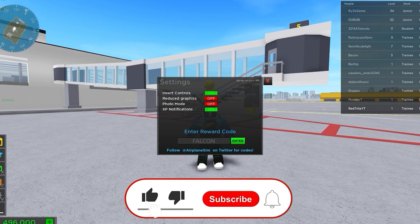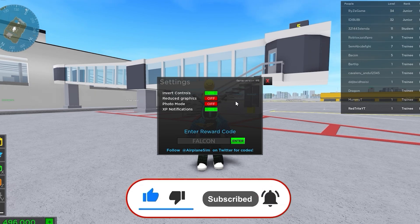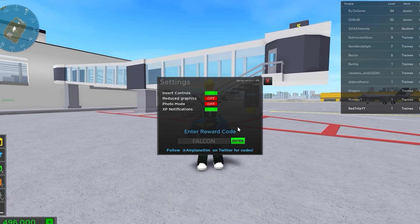This code is absolutely amazing and it's called Falcon. Falcon is actually 30,000 cash — it's one of the latest codes, so make sure that you redeem it, because this game doesn't put that many codes out. But this code is one of the latest, giving actually 50,000 coins, which is absolutely amazing.